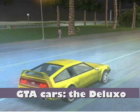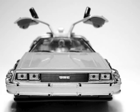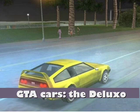As I said earlier, the Deluxo is based on the DeLorean. However, unlike the DeLorean, the Deluxo does not have the gullwing doors — in other words, the doors that lift up. It doesn't have that, which I thought was kind of a letdown. But that aside, it's still a fun car to drive.